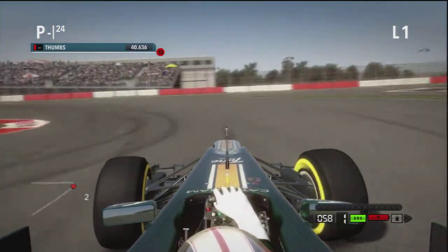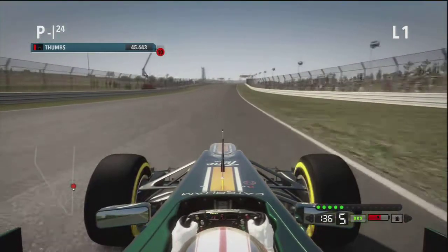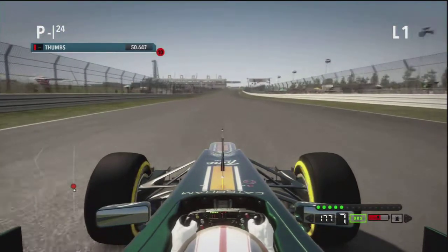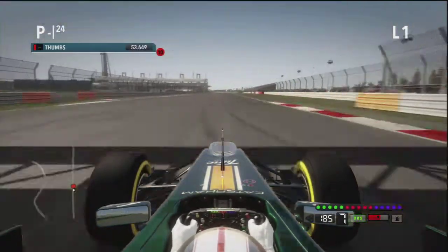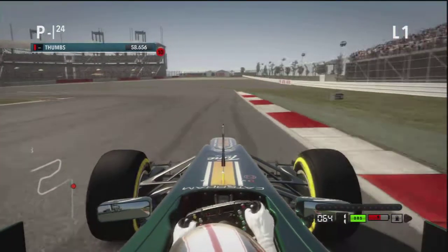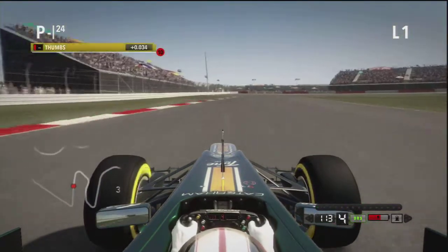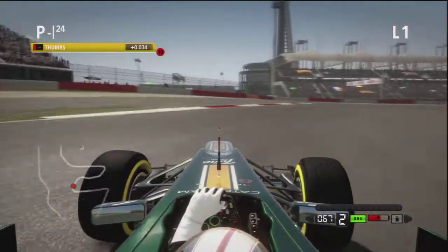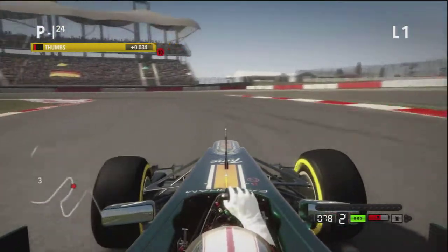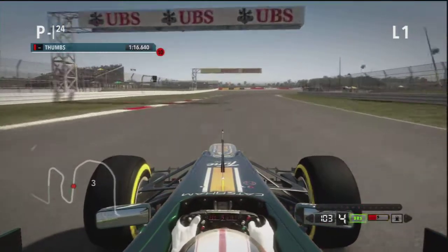It's quite a nice feeling building up speed through those corners, and in the little kink there down to another big braking zone before the long straight where the DRS zone is. I'm ahead of the fastest man — well, the fastest man apart from me — so on for pole at the moment. This lap is going very well, then another big braking zone down to a slow left-hander. This corner I find quite tricky because it's braking and turning at the same time.